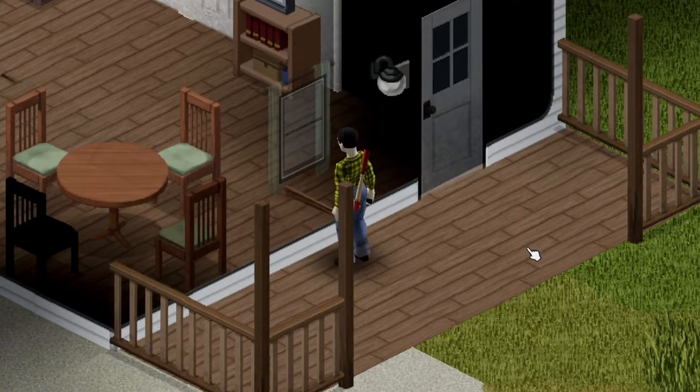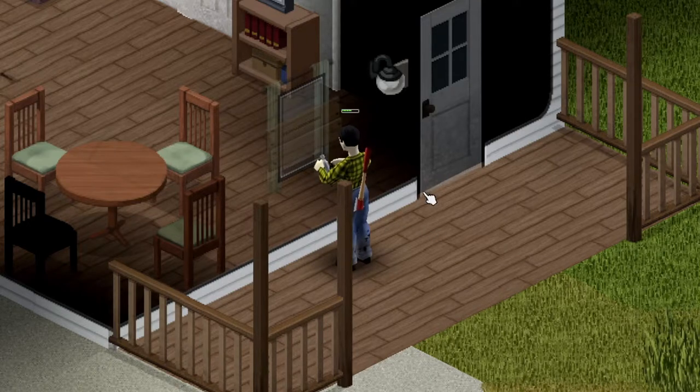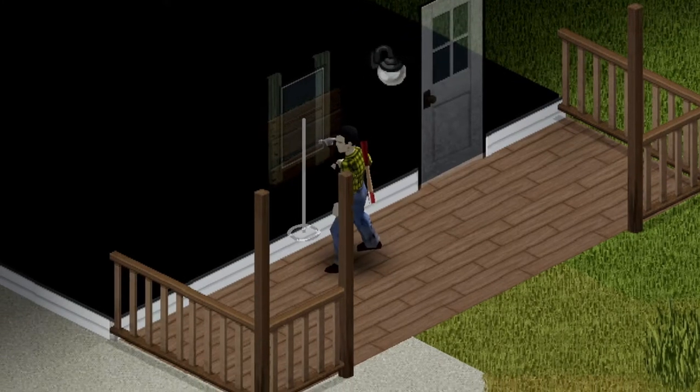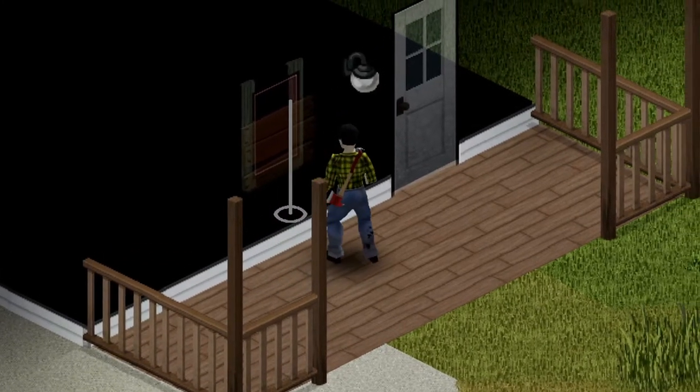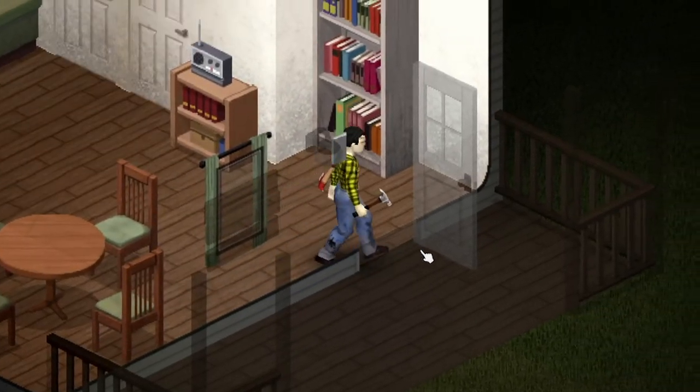Now on to building. Using a plank, some nails, and a hammer, you can barricade doors and windows, making them harder to break down. You can have up to four planks per window or door, but I suggest only having three. This is because when you barricade with three or more planks, zombies won't be able to see through it, on top of it being hard to break down.